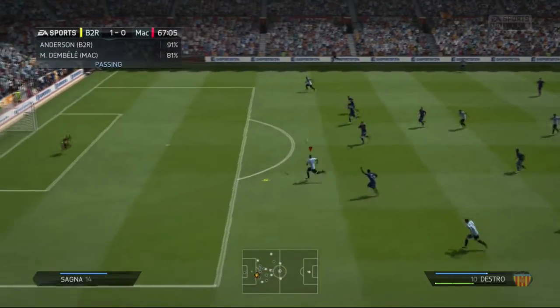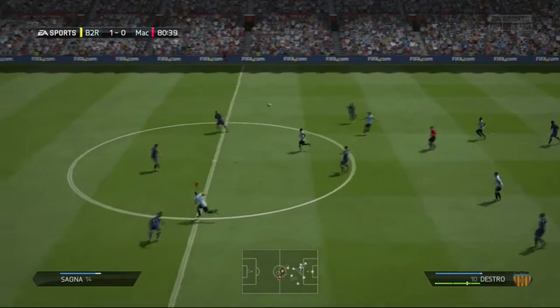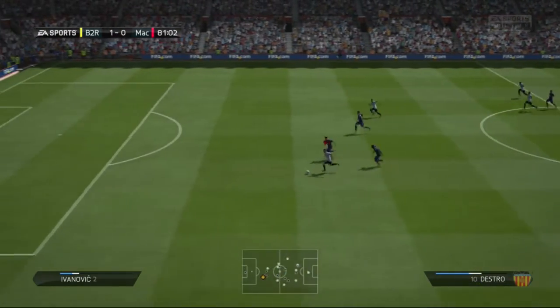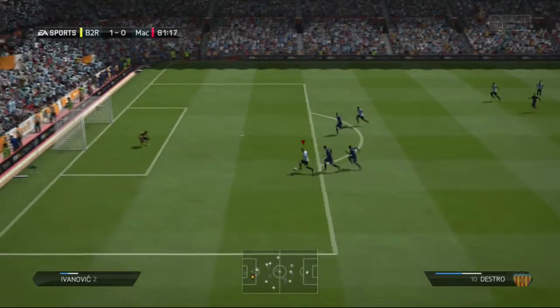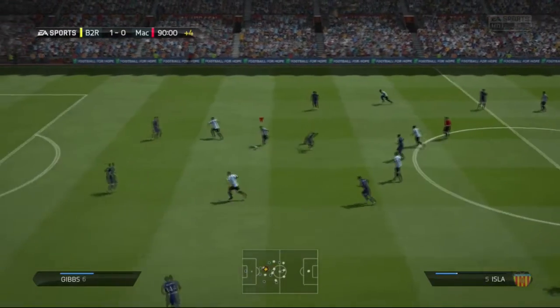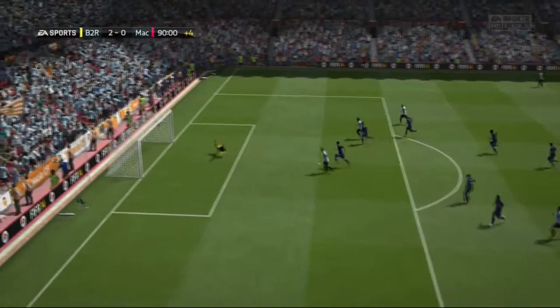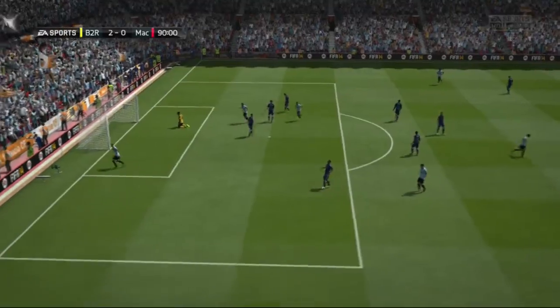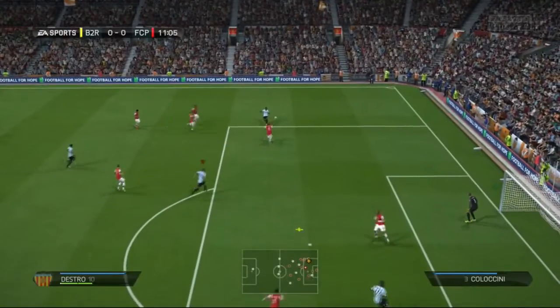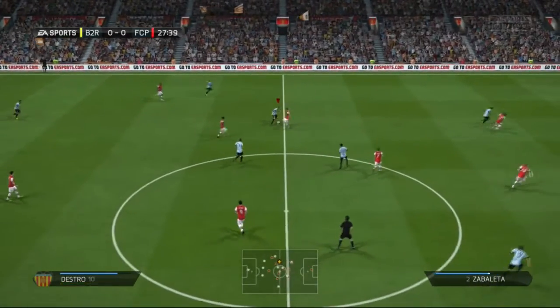Sorry if I sound bad, I'm a bit sick right now. Here you can see a pass and an easy over-the-top ball — he controls it and takes a nice shot, unfortunately doesn't go in. Right here you can see him speeding away; he actually has really quick acceleration. We steal the ball, get it to him, and an easy finesse shot right under the keeper for a goal. Destro is a striker, Italian, plays for AS Roma in Serie A.